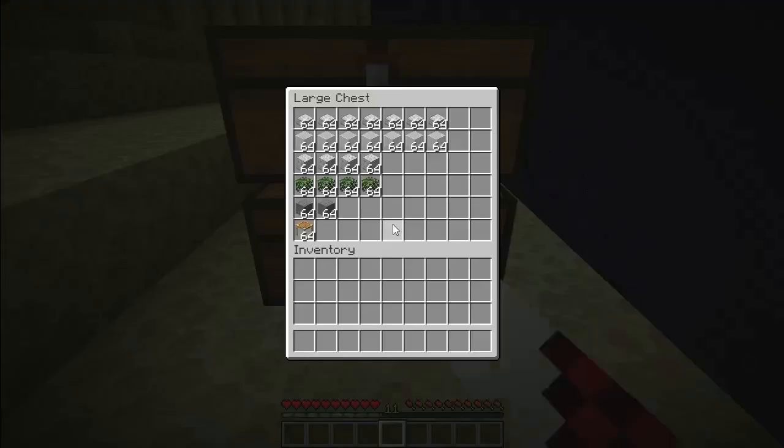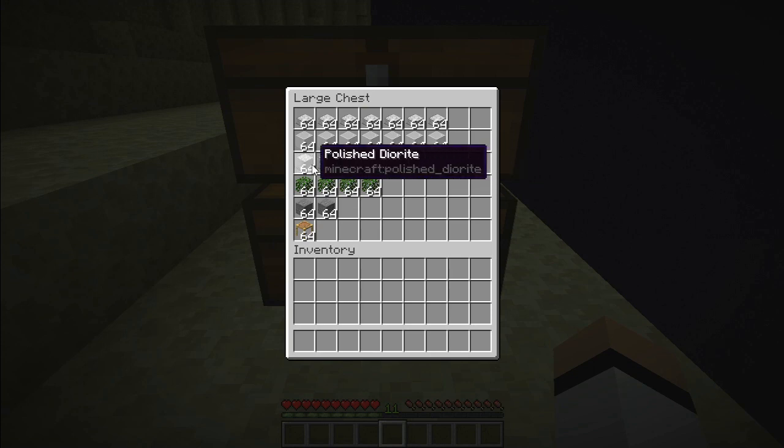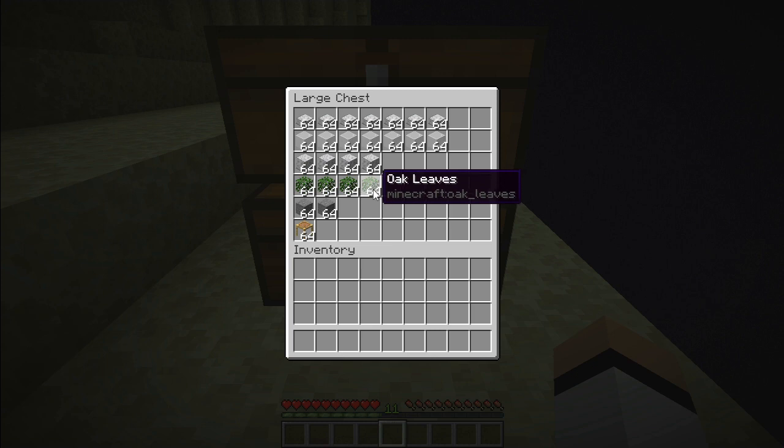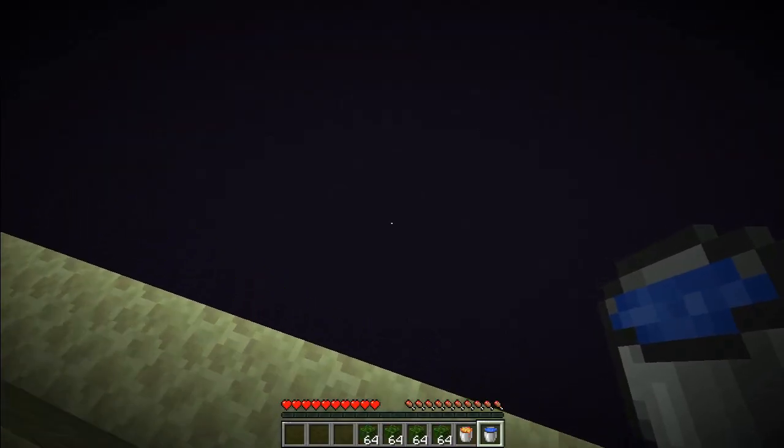Let's go for the tutorial now. Here are the materials we're gonna need to build this farm — I'll leave a list in the description to make it easier. Just make sure the building blocks cannot transform into skulk and are not easy to mine with a hoe. These are temporary blocks. Leaves are great because they are easy to get, easy to break, and endermen don't spawn on them.